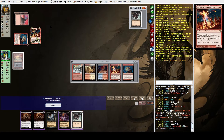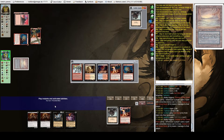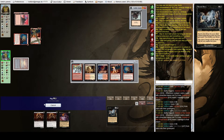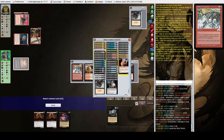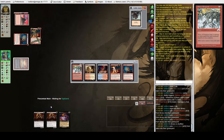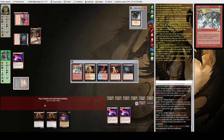Let me double-check my math — yeah that's correct. They need to have it next turn. Price of Progress does not finish us and we're at effectively three life. We can kill them next turn. This obviously seems really risky, but given our hand I think this is the only way we would win, so I'm just going to play to my outs.